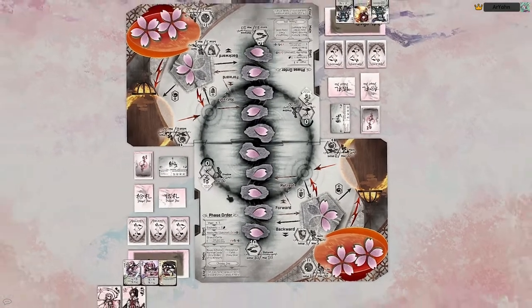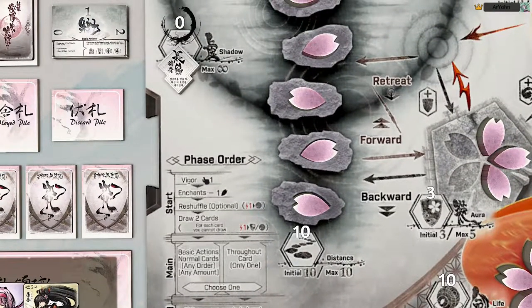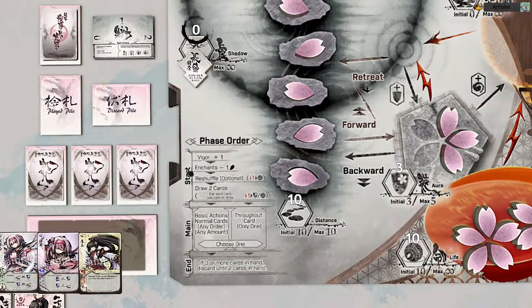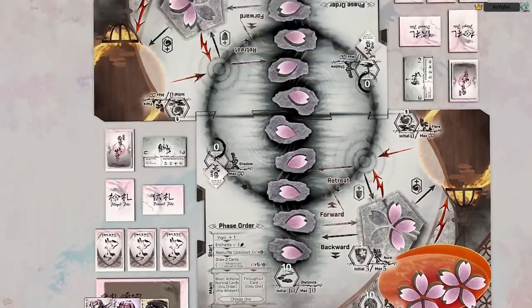Let's go over start of turn phases. At the start of your turn, you gain a Vigor. Any enhancements in play lose one petal to shadow. You have the choice to reshuffle for one life. And then you draw two cards. If your draw pile doesn't have enough cards in it, you take one damage to either aura or life for each card you cannot draw — this is true regardless of whether you're drawing during your start phase or from a card effect.